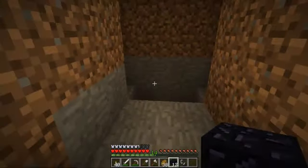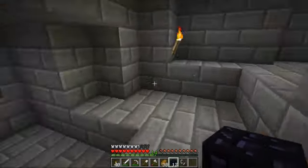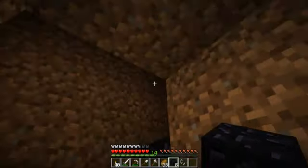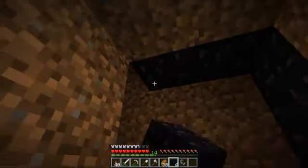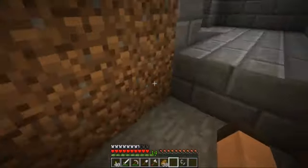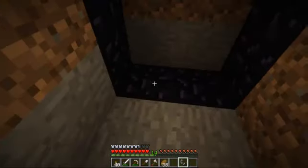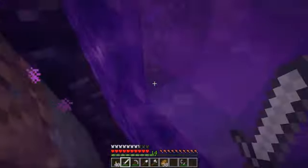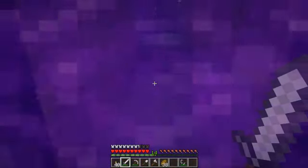Alright guys, here I am back down under my house and I'm just going to build this portal right here because this looks like a good spot. I'll make this prettier later, like by changing that to stone brick and these to stone brick. I'm just going to light this and then quickly go to the nether and get some glowstone. I'll show you why I need it in a second.